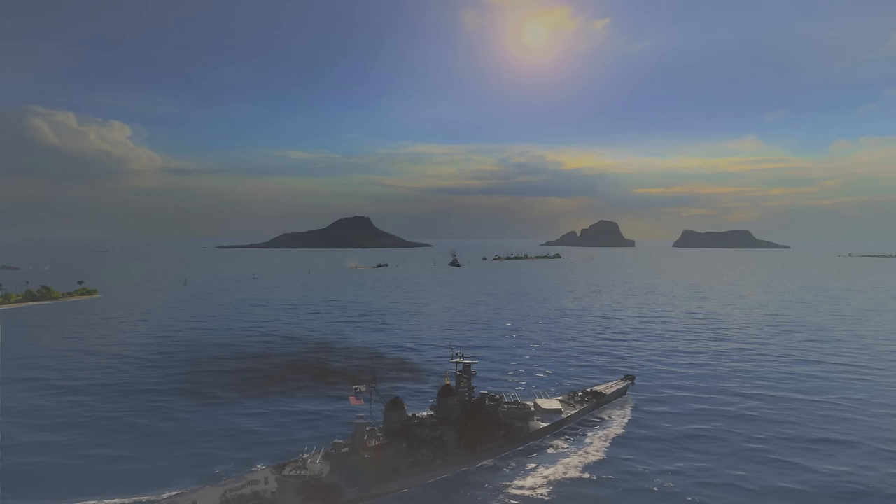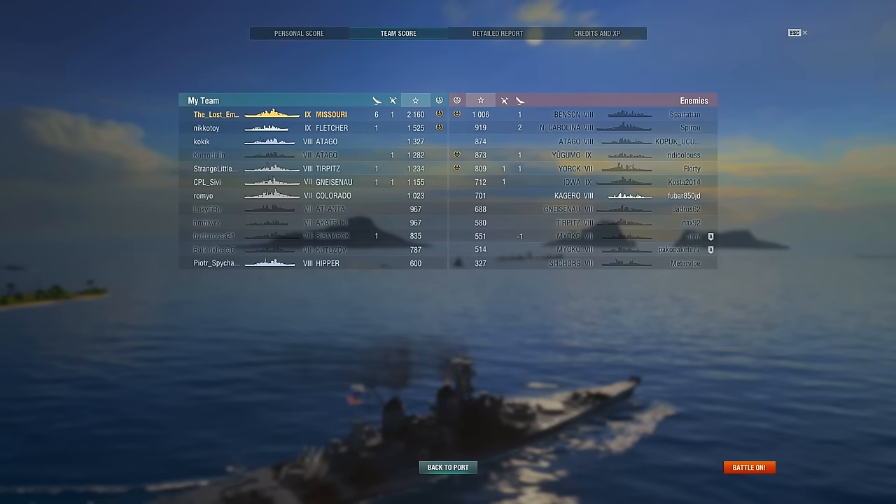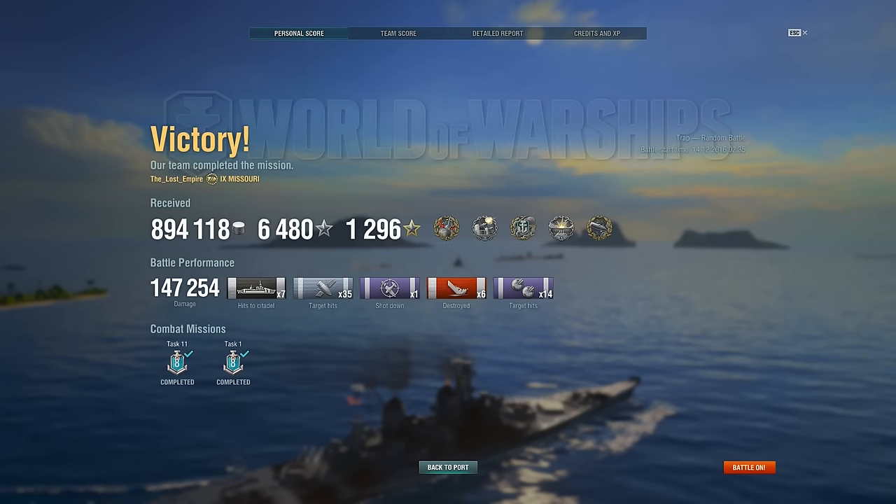How about that Missouri? Lost Empire didn't send all of the post-battle result screens, but he sent the ones that matter. First of all, position in the team — unsurprisingly, top, with over 2,000 base experience. Shout out to Nikotoy in the Fletcher, who finished second on the team with only one kill of his own but probably did very well out of spotting damage, thanks in no small part to the smokescreen he provided for Lost Empire, allowing him to farm damage on enemy battleships while undetected. And how much money did he make? Tier 8 premiums are exceptional money makers — you never lose money playing them — but the Missouri is a tier 9 premium. Lost Empire made not far short of a million credits out of this game, so he does not regret the 750,000 free experience he used to unlock this ship.